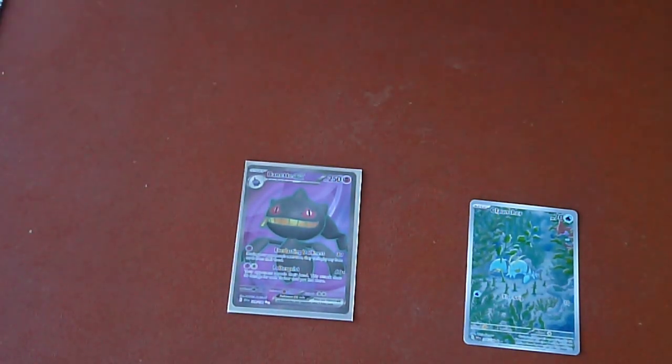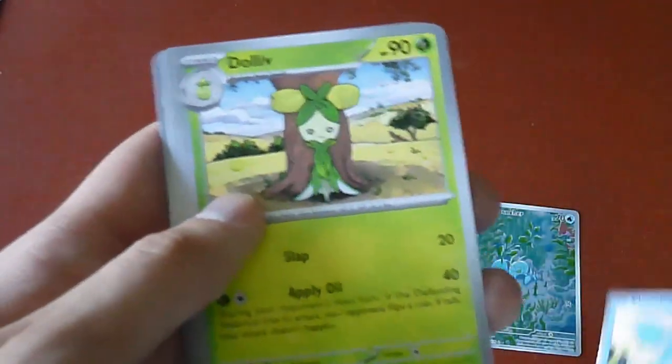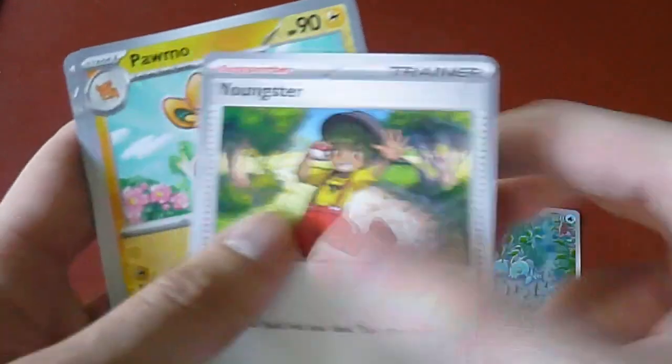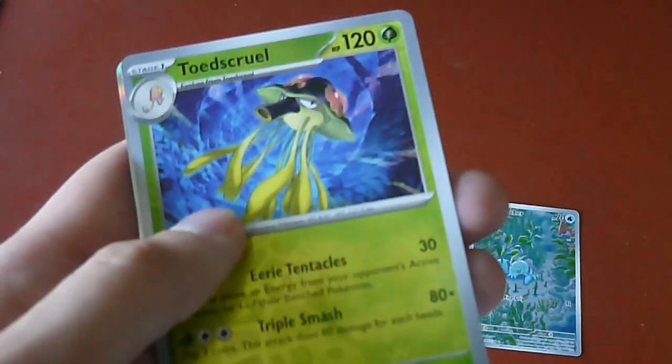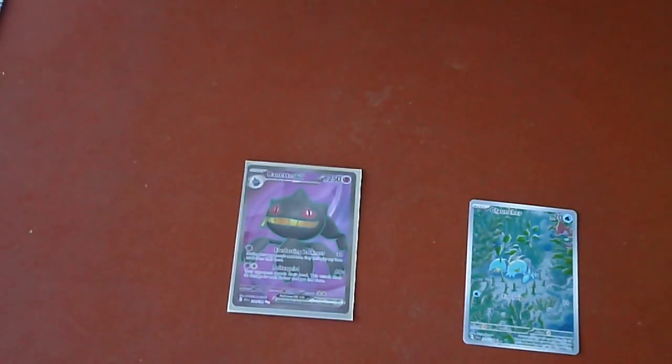Alright, the last pack — here we go. Hopefully we get something good. Psychic Energy, Flauncher, Dolove, Quaxly, Ponyta, Team Star Grunt, Zangoose, Youngster, Pomo, Toad's Cruel, and a Berry Bush. Alrighty!